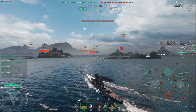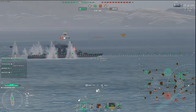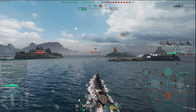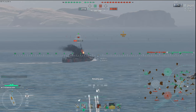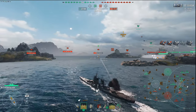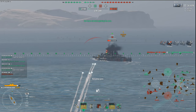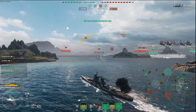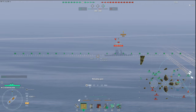At about nine kilometers - really really close in where you want to be with the Petro - look at that tighter dispersion and tighter grouping with the legendary upgrade. I'm not aiming very well at the Vermont trying to pen his citadel. I get some pens and a couple ricochets - I need to shoot a little higher on the upper belt or into the superstructure. The 14-second reload feels slow - I'd like faster, about 10 seconds with adrenaline rush. Back turret, best turret gets the kill.